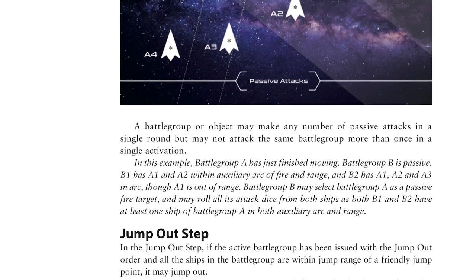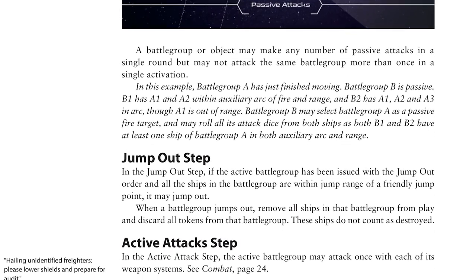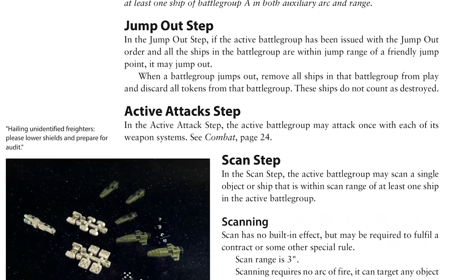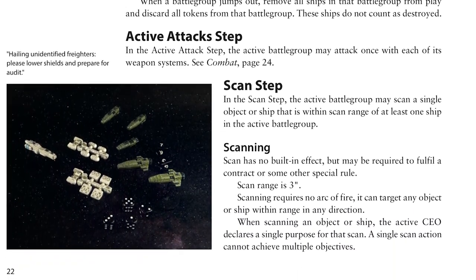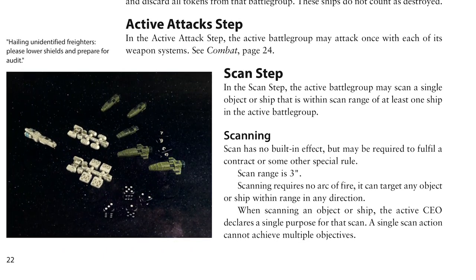Jump Out is as it sounds — a chance to get a battle group off the battlefield safely. Due to the budgeting element of the game, this isn't actually as odd a choice as it may sound. With all that done, it's the active attacks phase, where the active battle group gets its chance to fire. But before that, the book details the final scan step, which may be needed to fulfil a contract or cover a special rule.